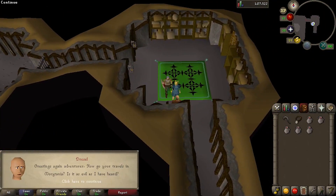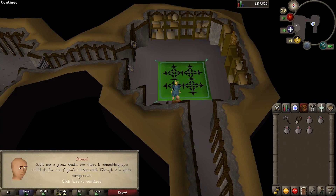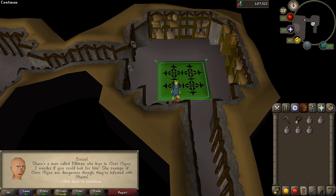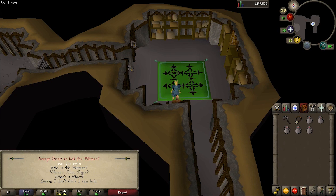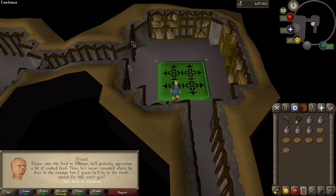Ask him, is there anything else interesting to do around here? He says he's got something for you to do, so ask what is it — I might be able to help? He says he's got a friend named Philemon who lives somewhere in the Mortmyre swamp and wants you to find him. Say you'll go look for him, confirm you are sure. Dressel says watch out for the ghasts, because only Philemon knows how to fight them, and gives you a bunch of pies to bring to Philemon.